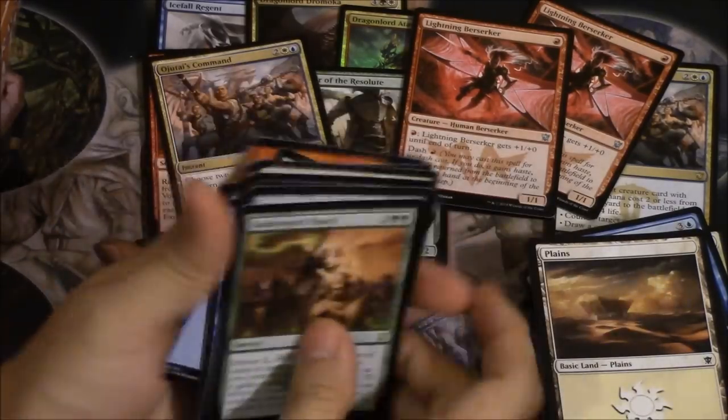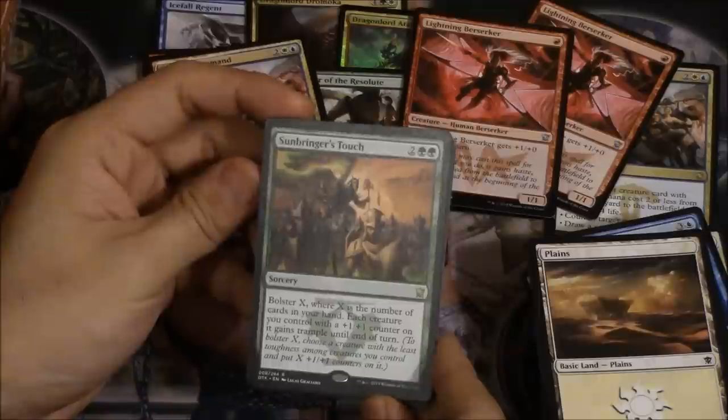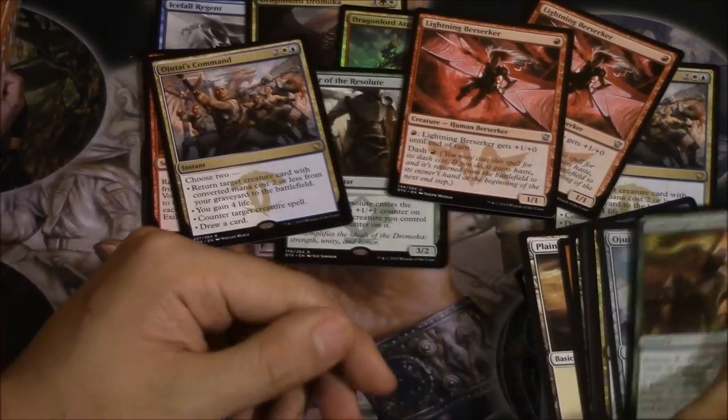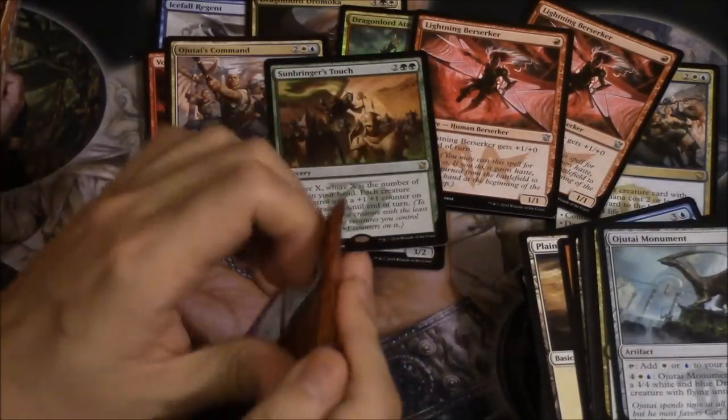What is this? Boast X, where X is the number of cards in your hand — each creature you control gets a +1/+1 counter and gains Trample until end of turn. Kind of a 'meh' card for me, not really that great.